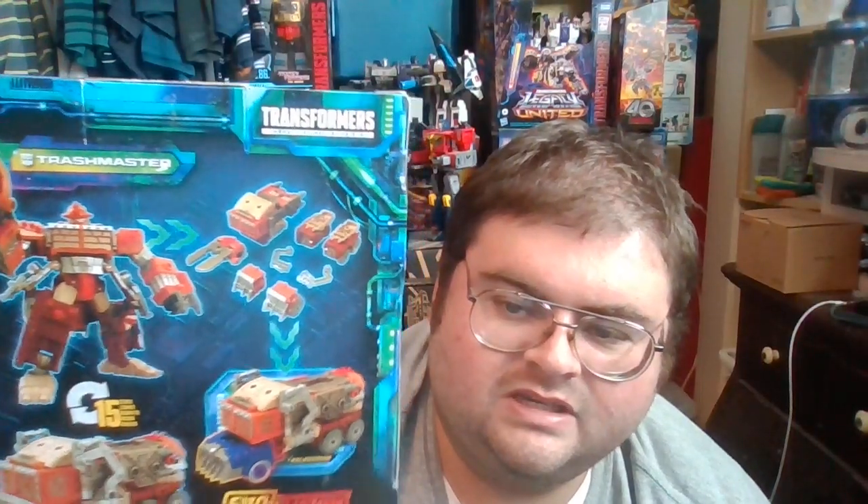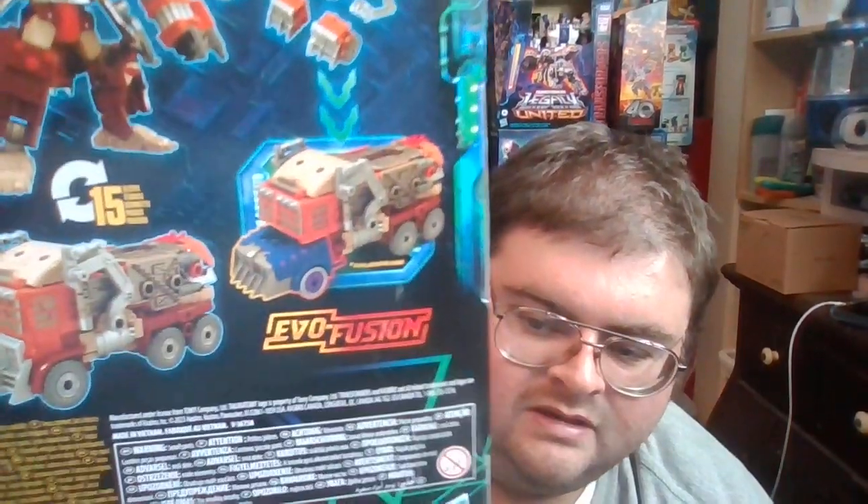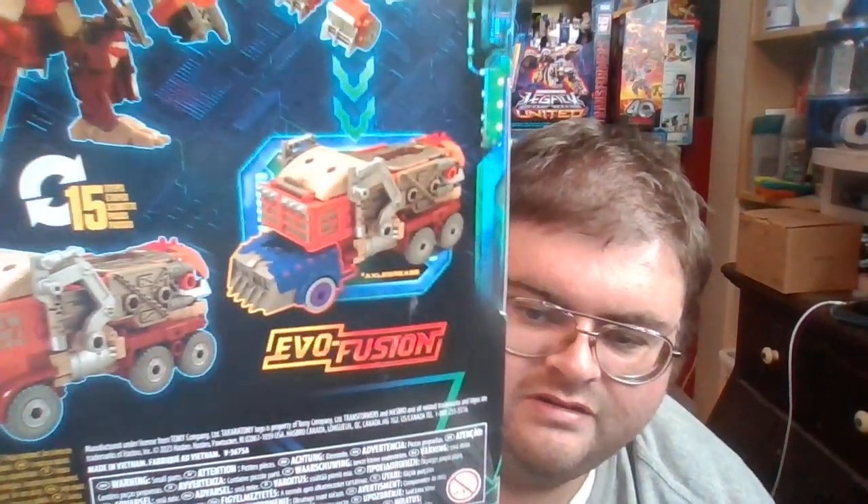On this side of the box you've got half of the poster image for the Legacy Evolution line. Coming down to the back of the box, you've got Trashmaster in his robot mode and his alt-mode. He transforms back and forth between both modes in 15 steps. It's advertised on the side that, just like the Deluxe Class Junkions released in the Legacy Evolution line, you can disassemble Trashmaster and use his body parts as weapons on other Transformers action figures. And even in his alt-mode, you can swap out parts with other Junkions using the evil fusion gimmick.